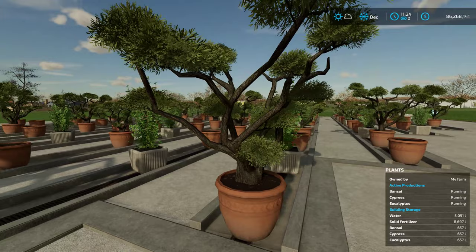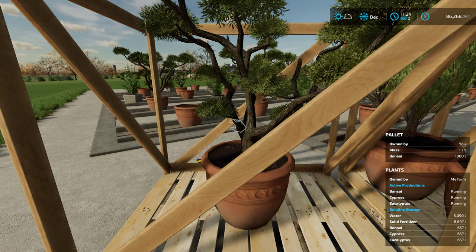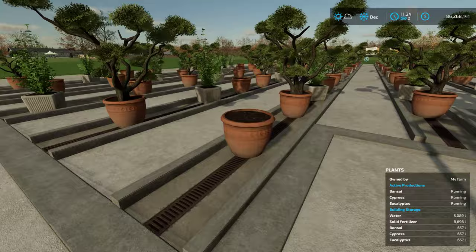Very well done as far as the looks go. We have a bonsai tree here. And if we come over here, this is how the finished products will come out — they come out crated, which is very cool. We have bonsai, cypress, and eucalyptus. And I really like the detail the modder did. Gwendal did a really nice job with just detailing these shrubs.